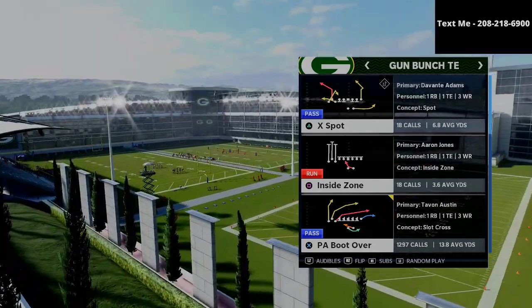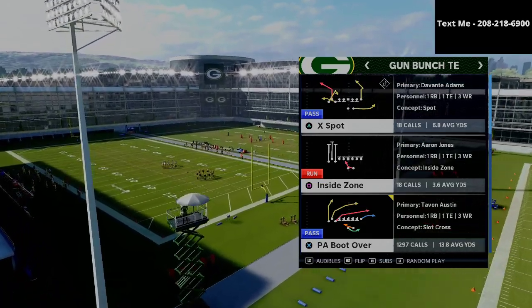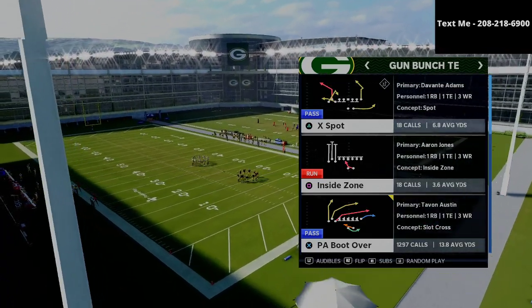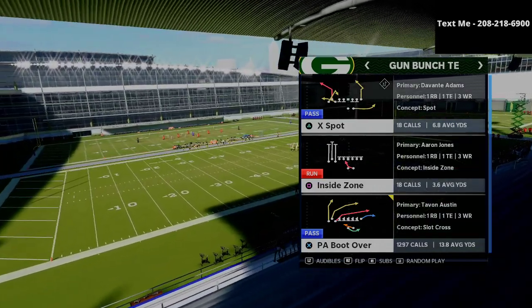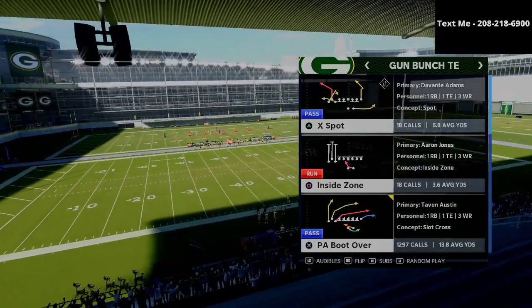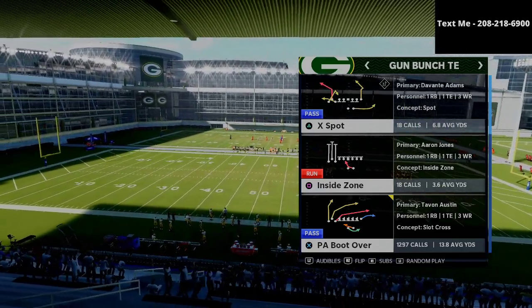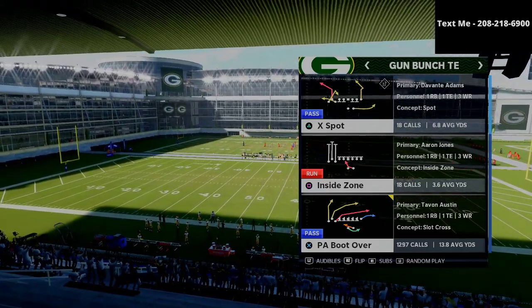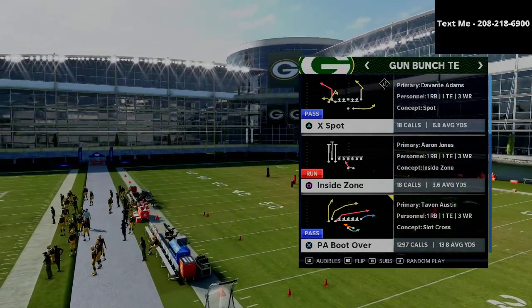If you want to get my full gun bunch tight-in offensive eBook, it's available for just $15 in the description. It's probably my favorite offense so far this season. I've recently been combining it with the bunch and the trips tight-in offset out of the Jets playbook, and I have a whole eBook on that as well. If you want all three, they're in the description, but the bunch tight-in alone is just $15.